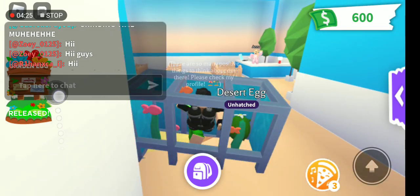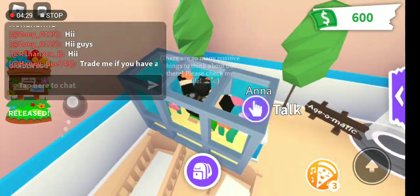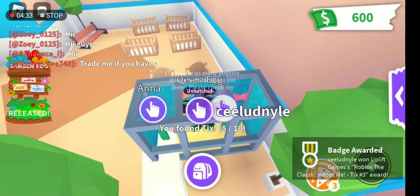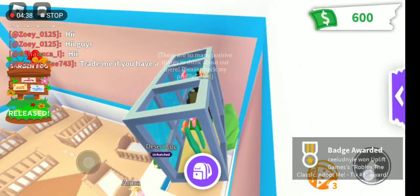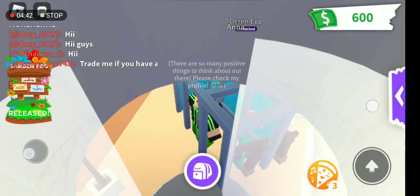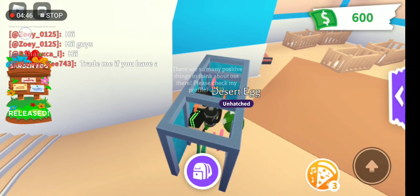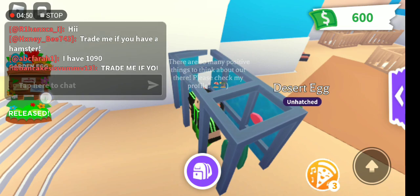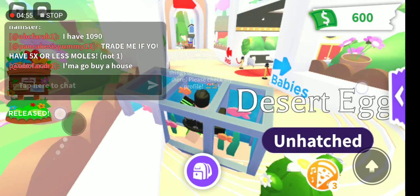Hi, hi guys! What's up with this Adopt Me place? Oh, it's here you guys — it's tick number three! I thought tick number 13 was right here, but it's in the air area that I'm jumping on, behind Anna. Thank you, Anna! 'Trade me if you have a hamster.' Wait, are we going back? I have 1090 — okay.